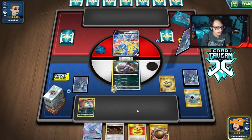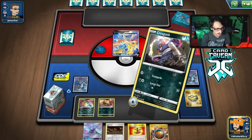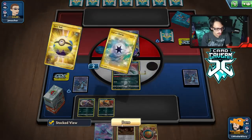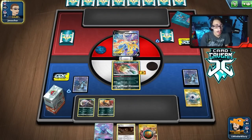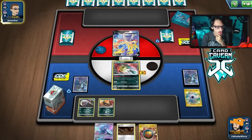We can get the Houndour though, and we need Houndoom. We'll retreat since they might play Crushing Hammer — not going to risk it. Not a great hand with no supporter. Hopefully we can draw something and see what our opponent is playing.